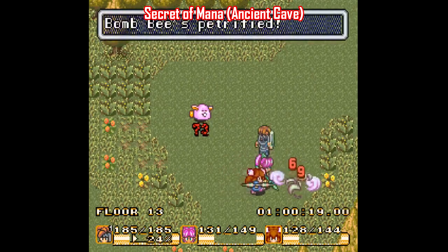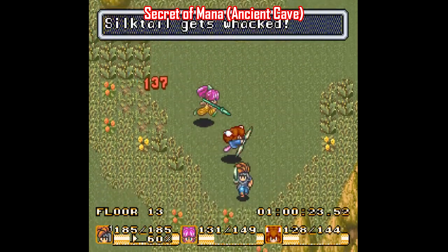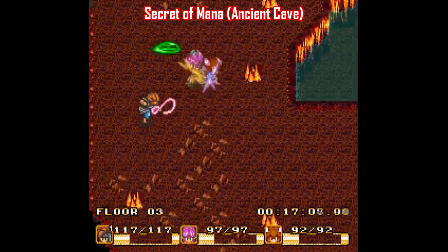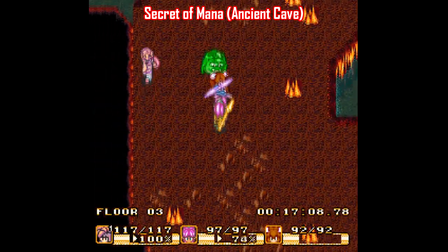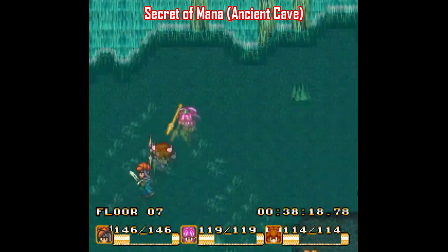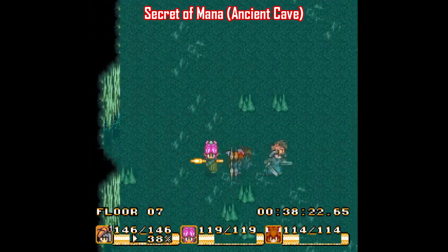The randomizer program, which I have linked in the description, allows you to arrange playthroughs that are 8 floors, 16 floors, or 24 floors, and you can adjust the difficulty as well. I know Secret of Mana isn't everyone's cup of tea these days, but I had a lot of fun with this one. There are tons of randomizers out there — there's a link in the description that has a big list of them, so go check them out.